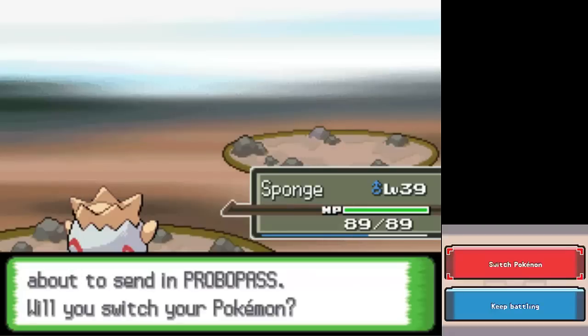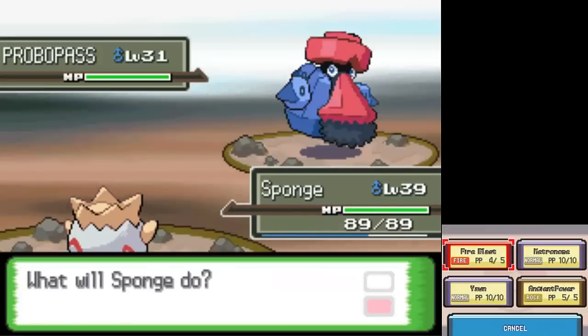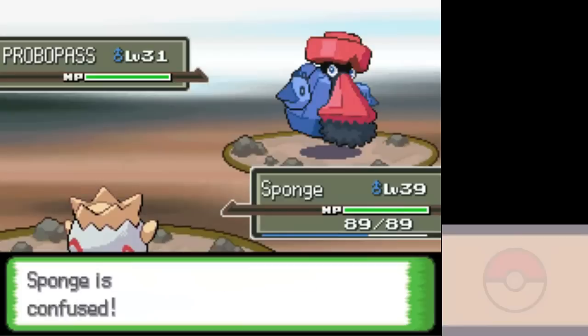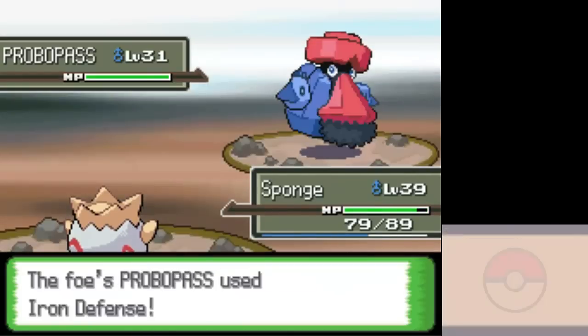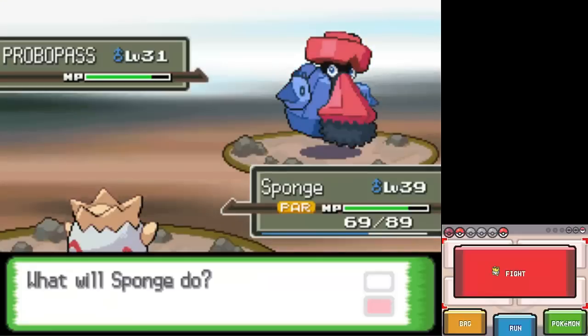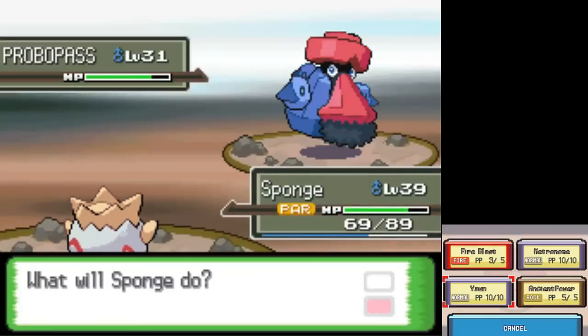However, at some point either at the 8th gym or shortly after it, both Rouge the Crobat and Partario the Lucario ended up dying, and that kind of messed with my plans a bit.